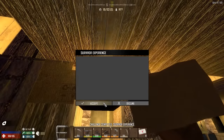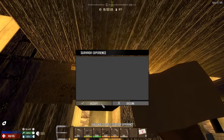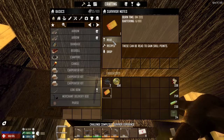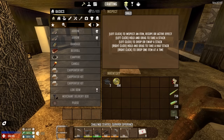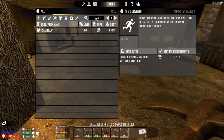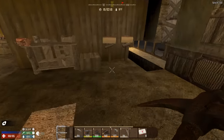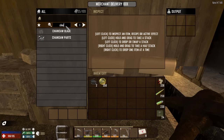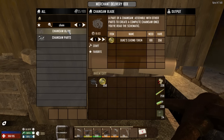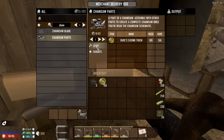So we need to get a chainsaw up and running. Let me just read everything I can read. The chainsaw is six, we have four. In order to make the chainsaw, we need parts, handlebars, the chain, and an engine. The chainsaw blade and parts we can purchase, so we're going to do that and get that started. The handlebars we can craft, but we need more short iron pipes than we have, and we need an engine.